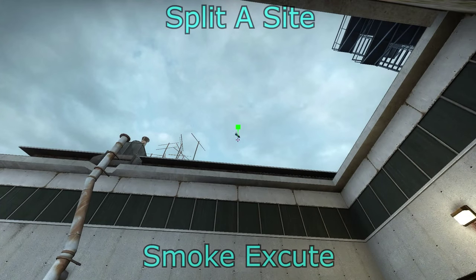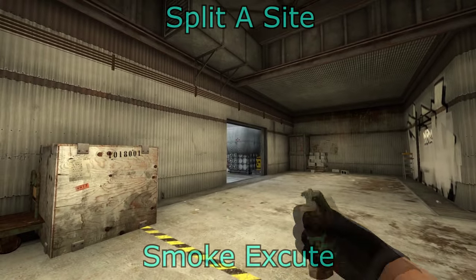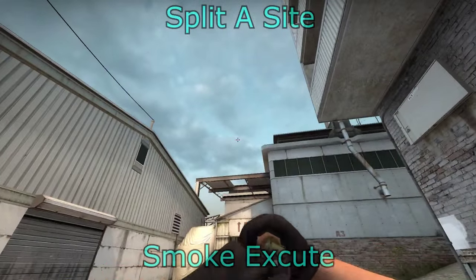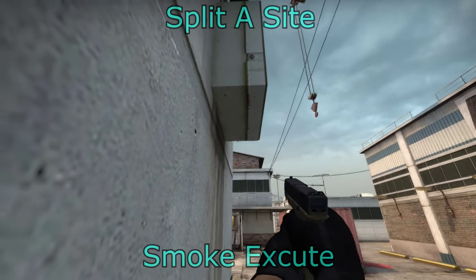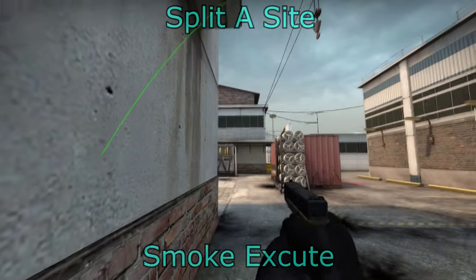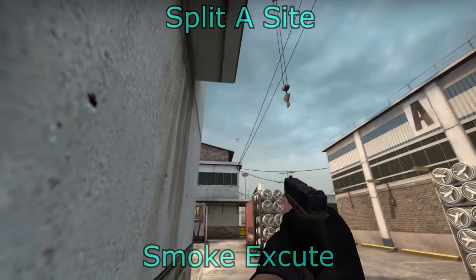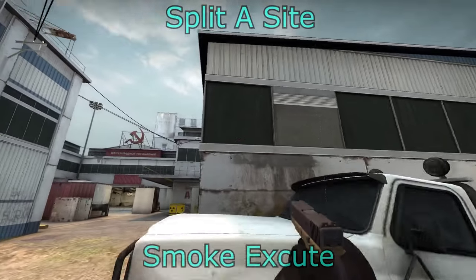For flashbangs on the split A: over the top of A main straight in the middle will flashbang most places on site — it will not flash forklift or MBK. You can flash through A main, which also won't flash forklift but may flash MBK if you get it far enough. This flashbang here will flash MBK — just be careful, it may flash your teammates on highway as well, and it will also flash the truck area if they're out far enough. You can use a flash from squeaky which will flash MBK but may also flash teammates on highway. You can flash from highway over the white box, which will flash MBK, quad, and truck.